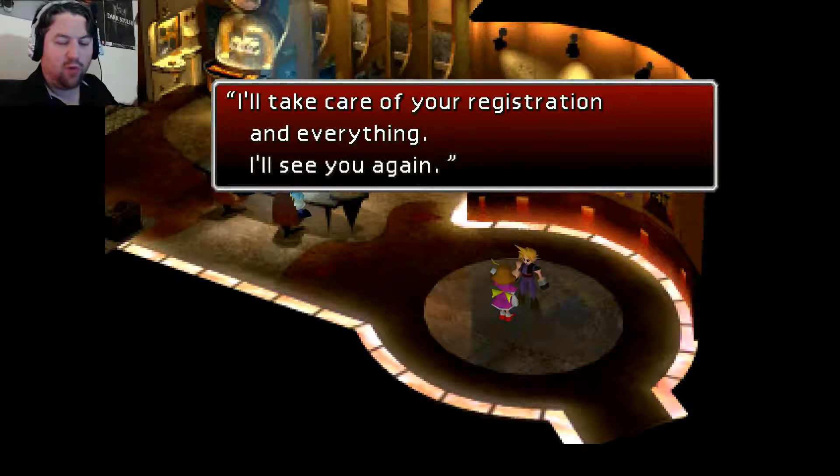Now you want to make sure — remember that Ramuh Materia that I showed you up in that little corner? That is the only time you'll have the opportunity to get this. You will not be able to come back here and get it again, so make sure that if you didn't get it, you lose the race so you can come back in this room and get it. Otherwise, once you talk to Esther and win the race, you can't come back and get that Materia. Either get it now before you talk to Esther and start racing, or if you forgot it, go ahead and lose the race on purpose — otherwise you'll not be able to get that Ramuh Materia.